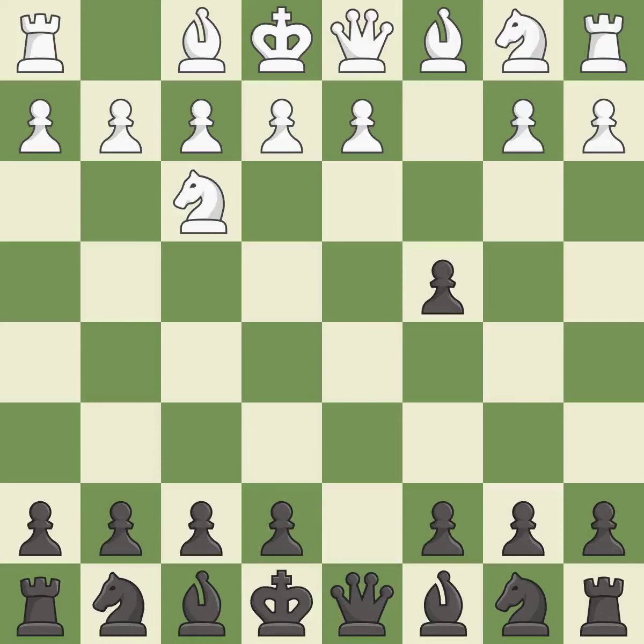dxc4 opens up the center and captures the c4 pawn. e3 takes space in the center and prepares to recapture the pawn on c4 with the bishop.